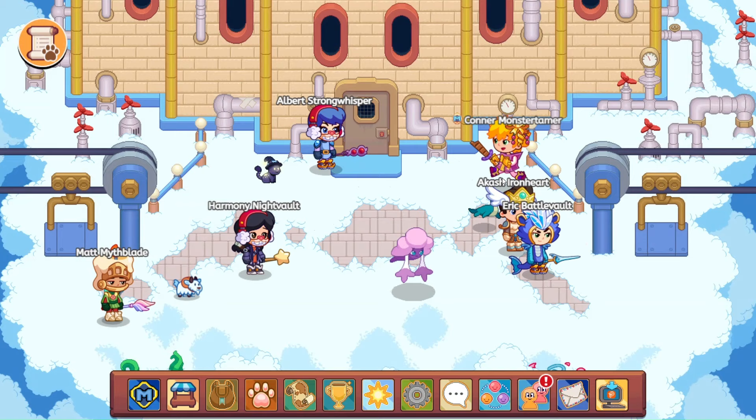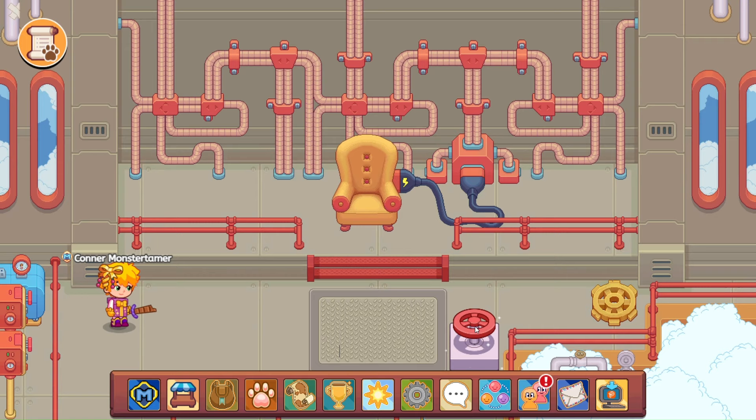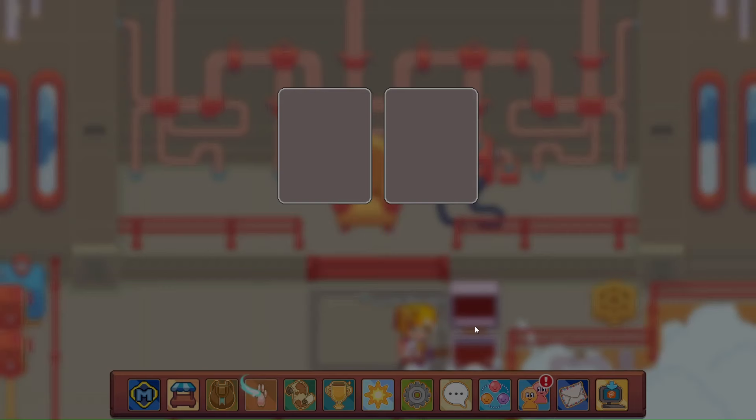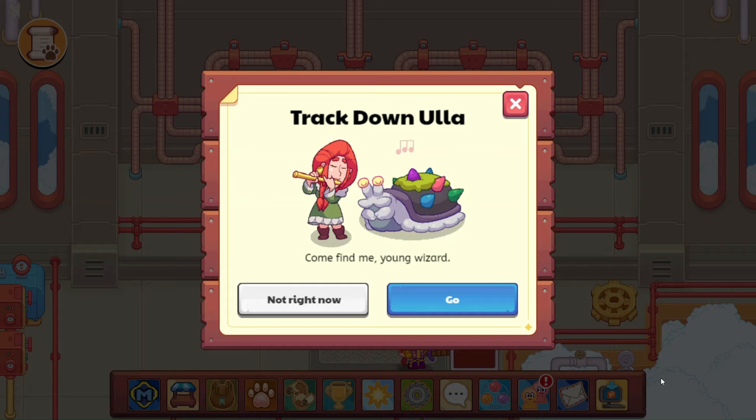Hello Akash Ironheart. Good to see all of you. Harmony, great to see you. Let's go ahead and swing on up here and check out this pressure vault. Drum roll please. Is this the last one? And it is. Yes. So Ula says, looks like you completed a task. Come find me. Looks like we are beginning the taming. Let's go.